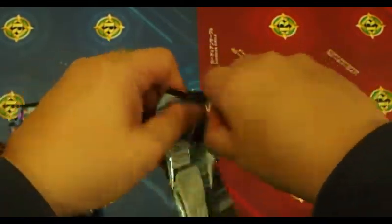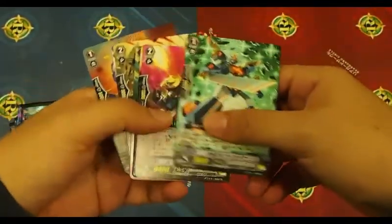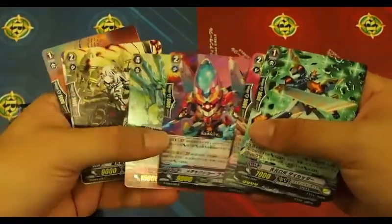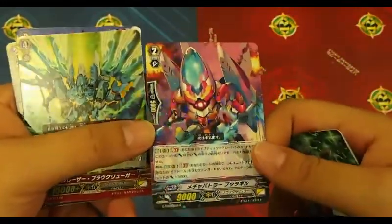Let's start opening them. See if the R and the double R will be in the center. And this is the new foil — the red pattern.